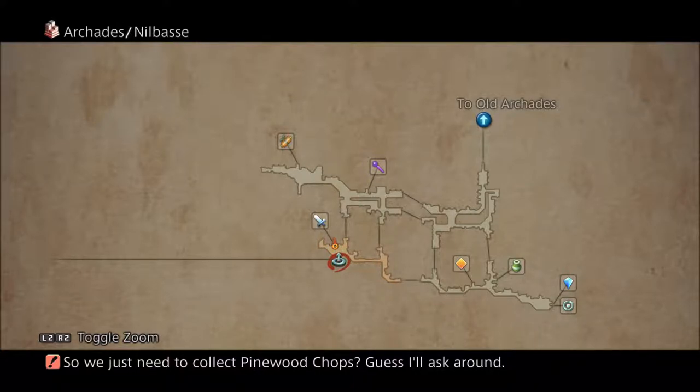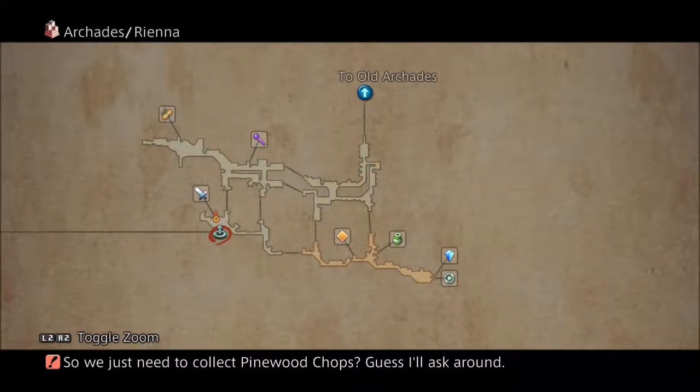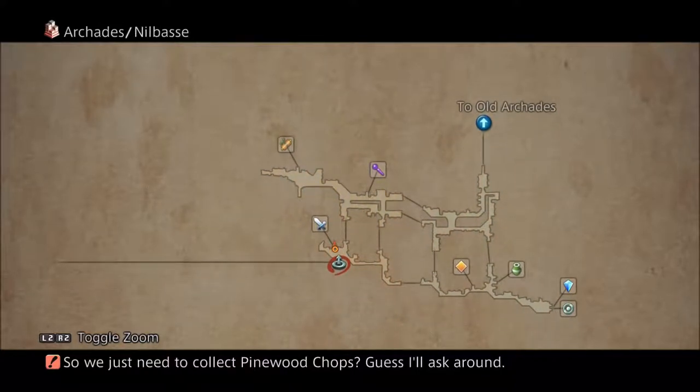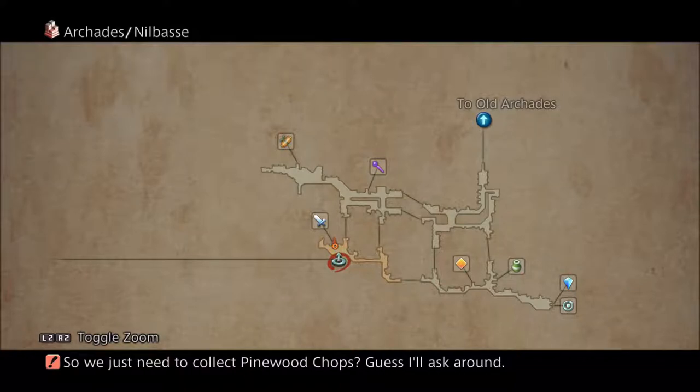Alright, so I figured out how this works. There are four different areas here in Archades: Obase, Trant, Mulberry, and Nilbasse. Each of the areas has tails — plus one, two, three, up to six tails. For each tail there's two people you can tell the tail to and you'll get a chop. For instance, here in Obase we have two tails so far.